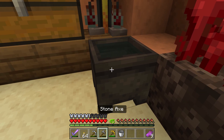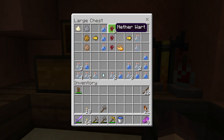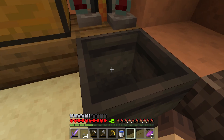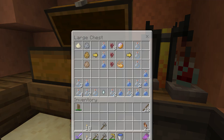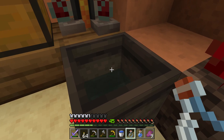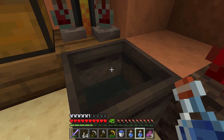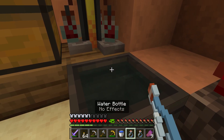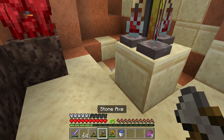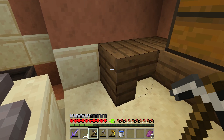Look what we have here - we've got cauldrons with water in them. I was down here putting away this nether wart that we got over at the spider dungeon and I'm thinking to myself, wait a minute, that's full of water - I can get a bucket of water out of here. Another trick you can do is you can put water in these from water bottles. So we got two buckets of water.